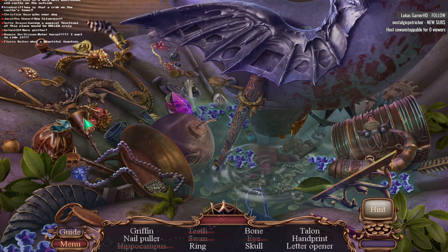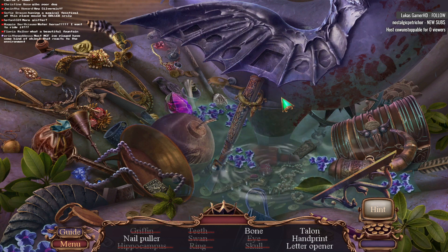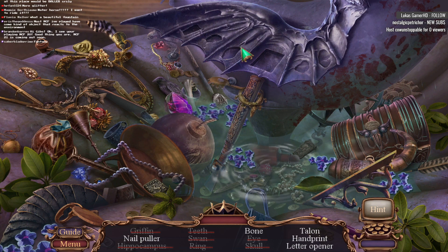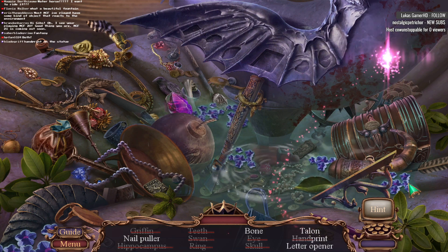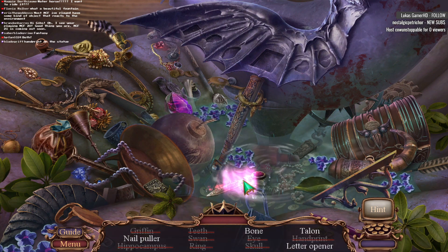What's your definition of magical? Do you mean metaphorically, literally, or figuratively? So I need a bone, a handprint, and a letter opener. That is some sweeping wing there. Fantasy! Both! Bring it all on! Handprint is on the statue. It's a jam print!